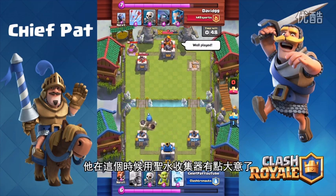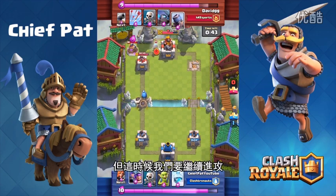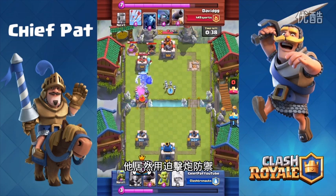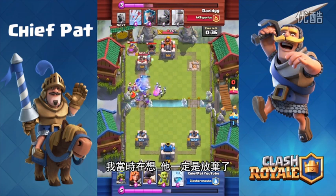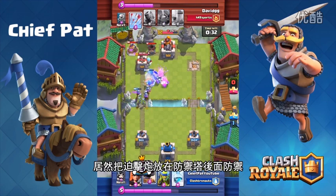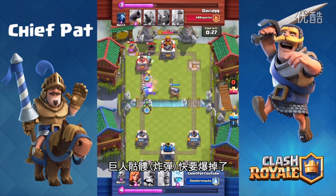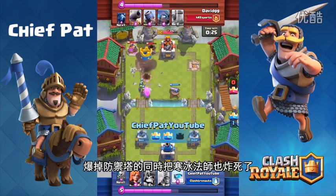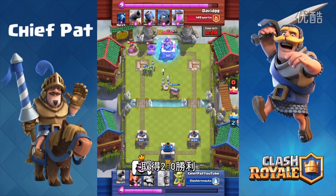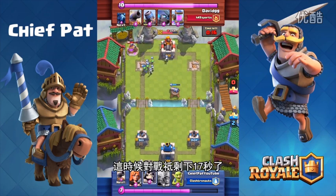He plays an elixir pump, which was pretty sketchy — I'm not sure why you'd play that going into overtime when you're fighting for your life. Let's keep pushing the three Musketeers on the left hand side. He plays the mortar on defense and at this point I think he must be giving up — if you're playing the mortar on defense all the way behind your tower, I had no idea what he was doing. The giant skeleton explodes, knocking out the ice wizard and a tower in one fell swoop — that's two crowns to zero.